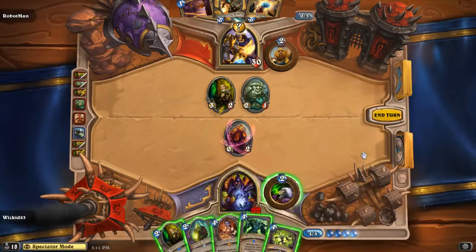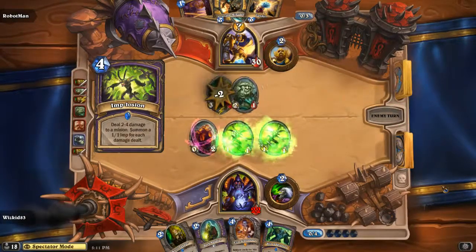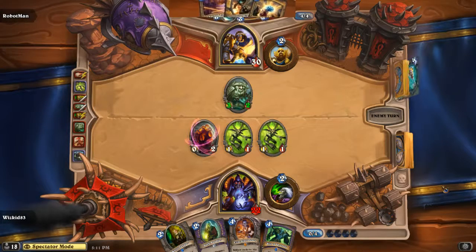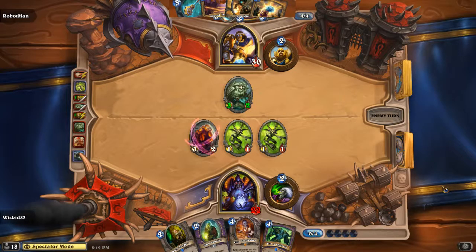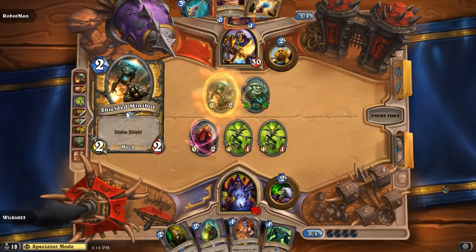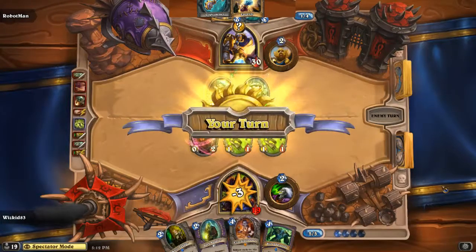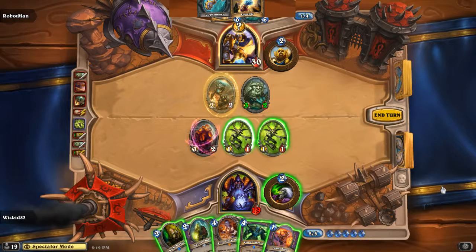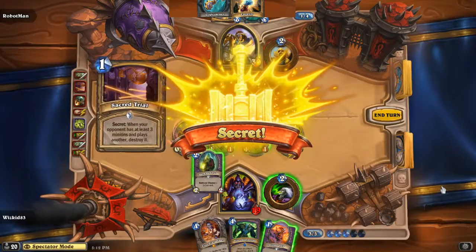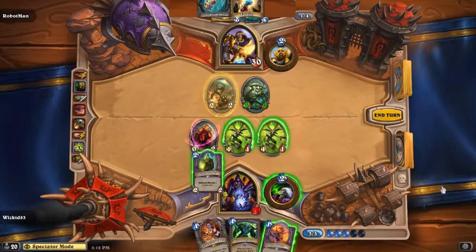Whiz Kid is doing okay. He plays Implosion, which deals damage to a minion and summons some minions, and Competitive Spirit gets activated as well. We've got Shielded Minibot and two more mana left. Sacred Trial — when your opponent has at least three minions and plays another, destroy it. So if Whiz Kid doesn't trade before playing his minion it's going to be destroyed. He plays his Knife Juggler, Sacred Trial procs and eliminates that minion — how heartbreaking.